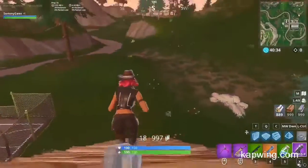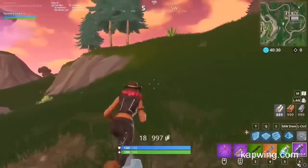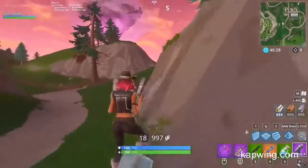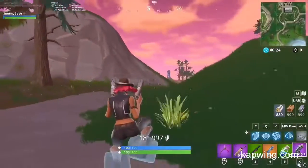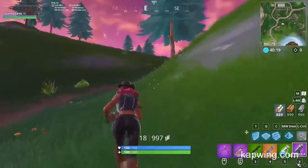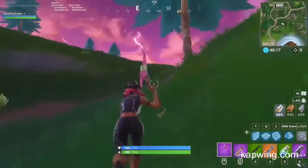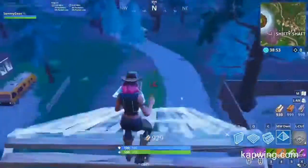Coming in at number 4, we have an amazing new way to travel around the map, and that's with the new Freeze Traps. We didn't know how we'd feel about these traps at first because they don't seem too versatile, but there is one thing they're extremely good for, and that's mobility. Unlike bouncers and launchpads, these traps are common so you find them everywhere. You can travel insane distances at very fast speeds without ever feeling like you're wasting something valuable.